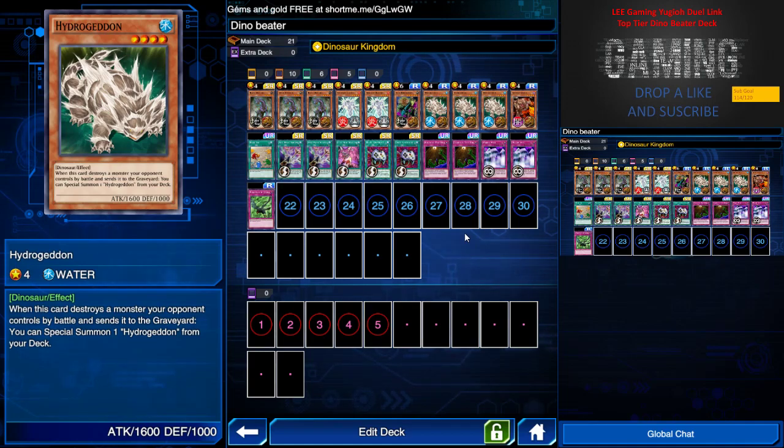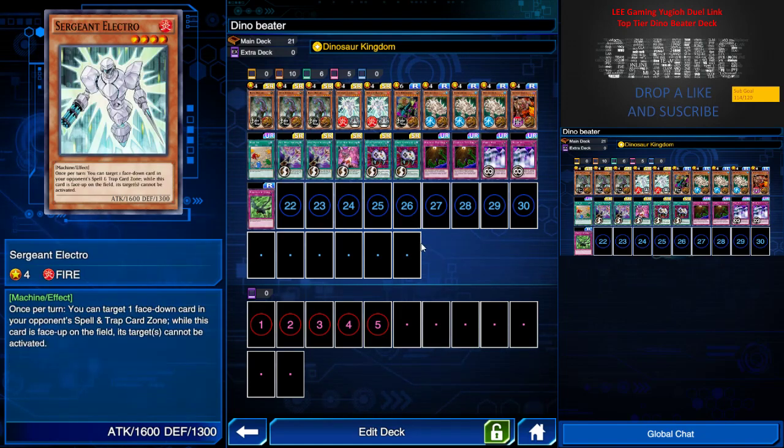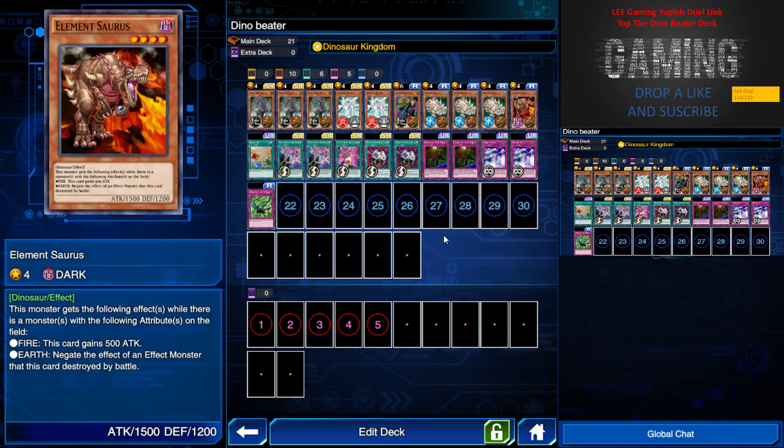I have 3 Hydrogeddon, which has a special effect that when it destroys a monster your opponent controls and sends it to the graveyard, I can special summon another one. So it's a pretty much potential OTK and allows you to special summon another copy to the field for more damage. I have 1 Elemental HERO Stratos, because there are a lot of Toon decks and monsters with effects. Basically when this card attacks and destroys a monster, I will negate the effect of that monster, including effect damage. It pretty much synergizes with Sergeant Electro because it will gain 500 attack, so more baiting power.